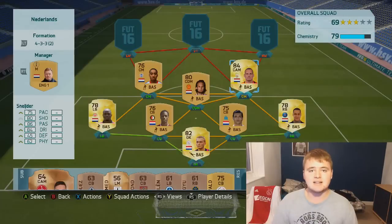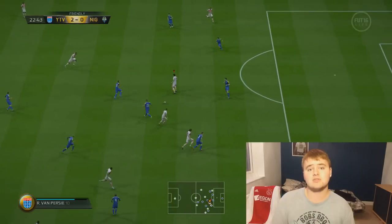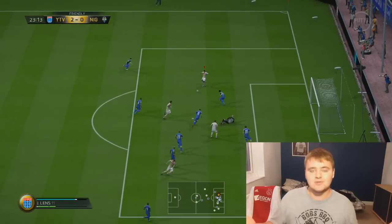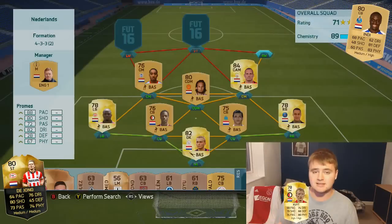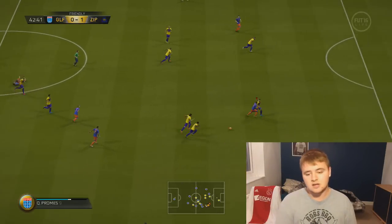Moving on to the second centre mid — it's actually going to be a CAM, Wesley Sneijder. 1,900 coins for an 84-rated player. Why is he so cheap? I don't know. Maybe it's because he's in a slightly awkward league, although you can make an insane Turkish league squad and stick him in it. I don't know why he's so cheap, he just is, and his quality shows.